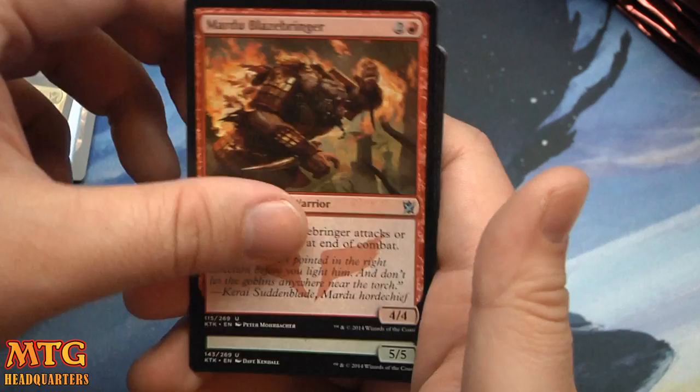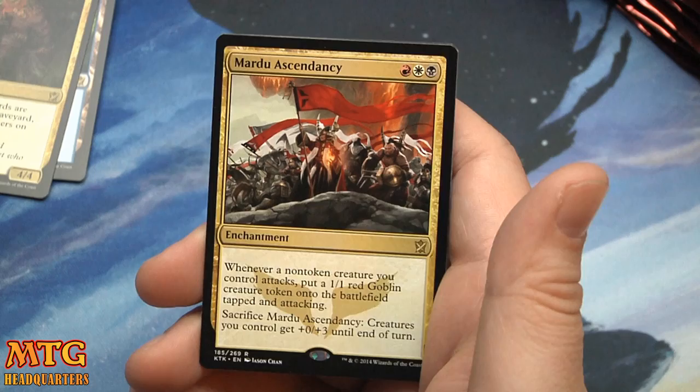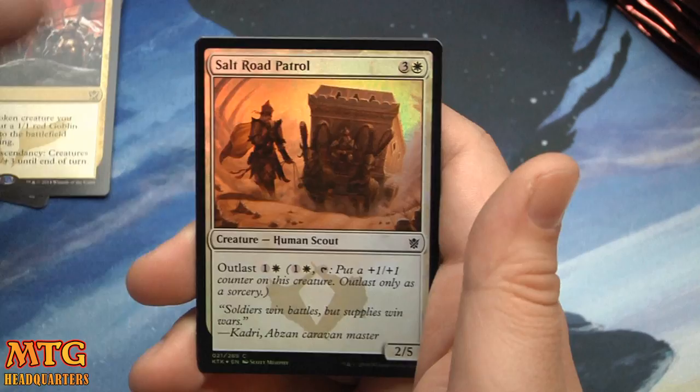Mardu Blazebringer, Pinewalker, Witness of the Ages, and Mardu Ascendancy — red-white-black. Whenever a non-token creature you control attacks, put a one-one Goblin creature token onto the battlefield tapped and attacking. Sacrifice it and creatures you control get plus-zero plus-three till end of turn. And a foil Salt Road Patrol.